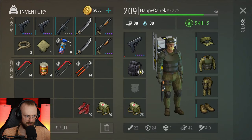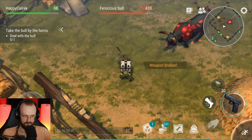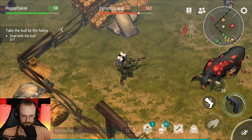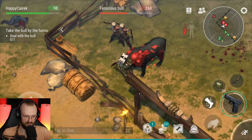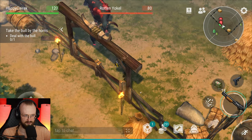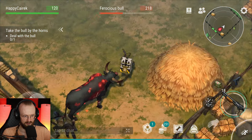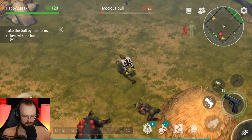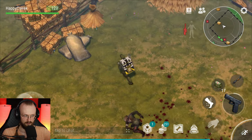Let's hop inside of here. There's that bull — I'll obviously need a different weapon, let's get the shotty. The bull has done 80 damage. We have dealt with that ferocious bull.